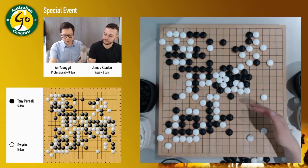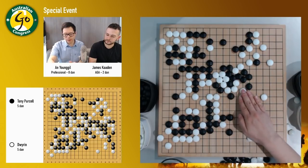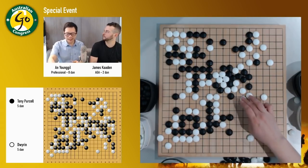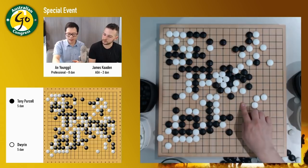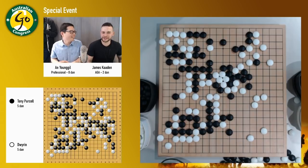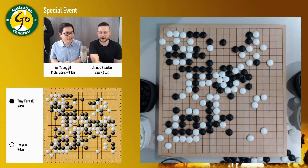Is there anything else about the game you'd want to mention? That fighting here was the most interesting part of the game. Black played quite well, and white also managed very well here — especially saving this group. White did handle this group really neatly. Afterwards, maybe Josh thought he's behind. But actually it's not that much behind, I think.